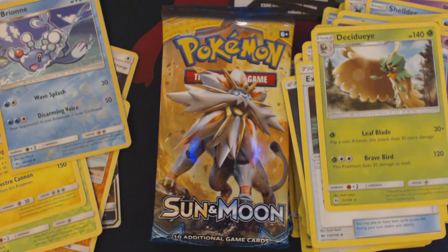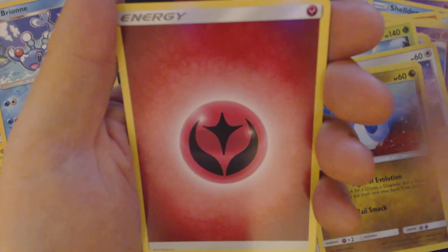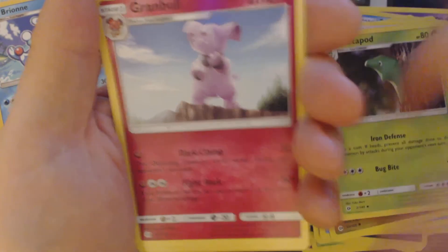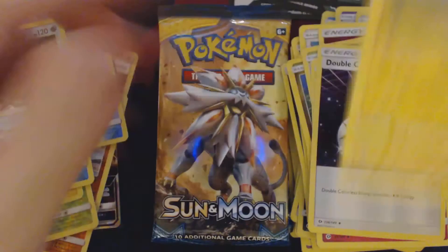Yeah, I so love Energy Acceleration. I would love to be able to break that Vekavolt. Got here: Pickyback, Eevee, Psyduck, Spearow, Dratini, Fairy Energy, Metapod, Granbull, Double Colorless, Reverse Holo Cloyster, and Lantern.